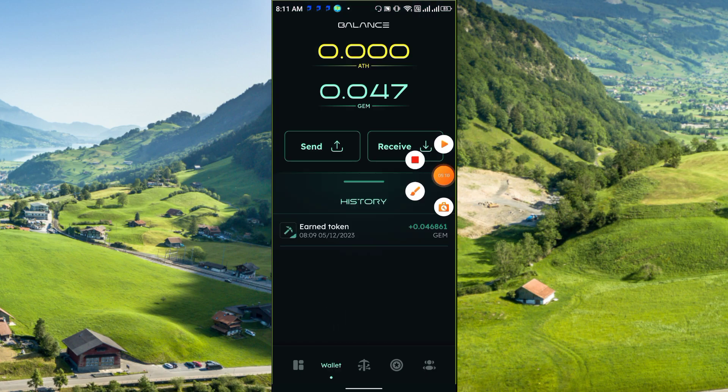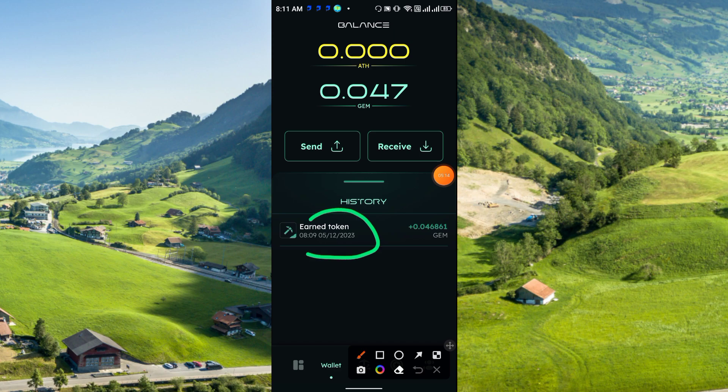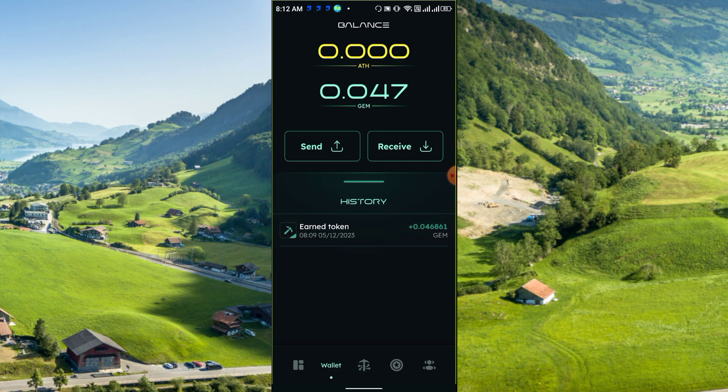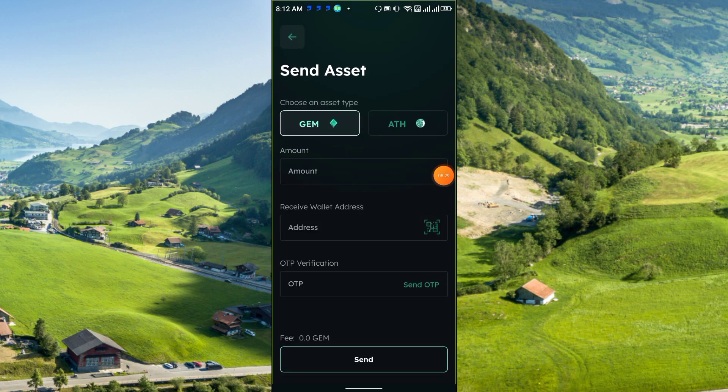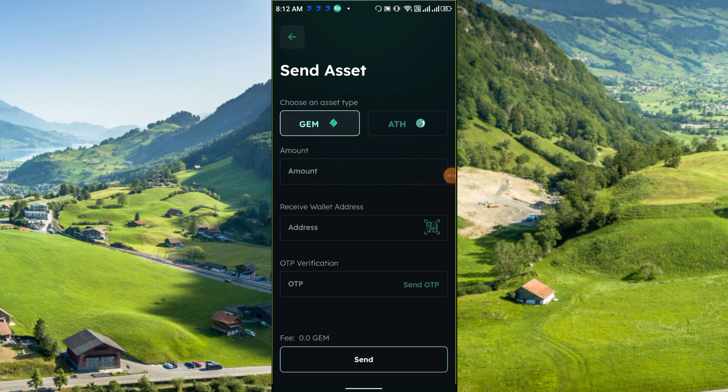In the wallet section you can see your earned tokens — 0.04 GEM — along with Send and Receive options. There are two coins you can earn from this platform: ATH and GEM.